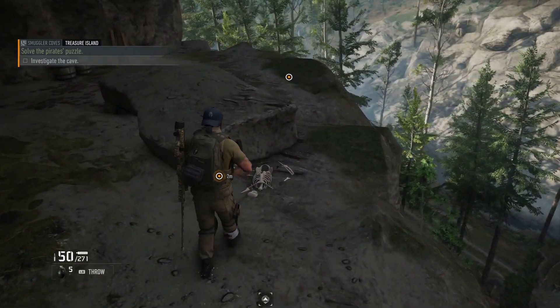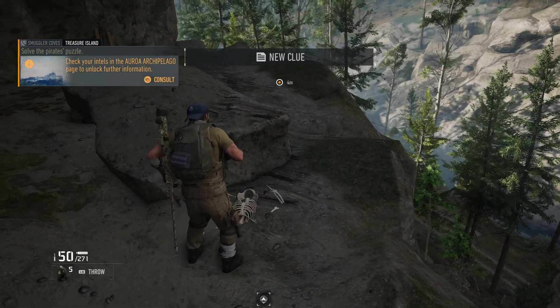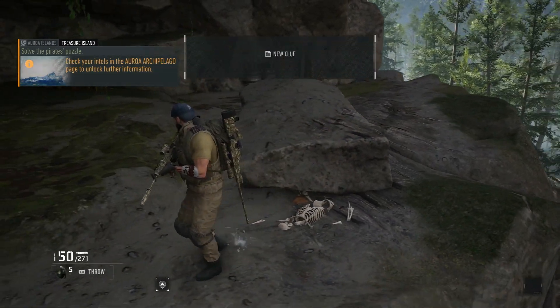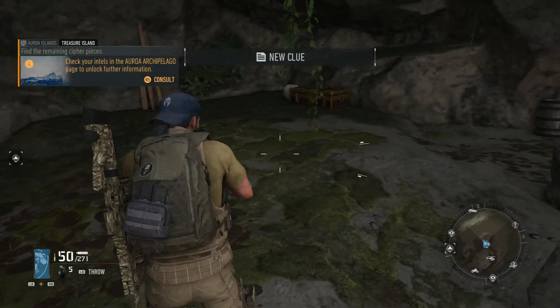There's a chest over there, but what you want to investigate are these bones here, which will give you the next clue. There's a stone tablet and a piece of some notes that guide you to the next location.